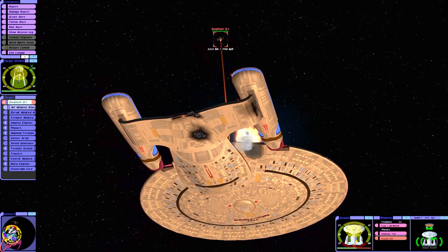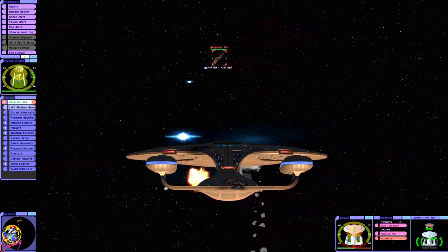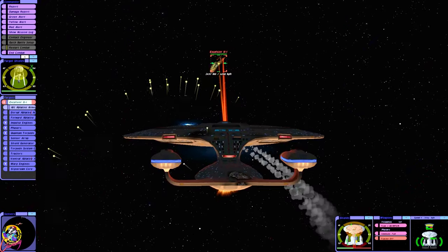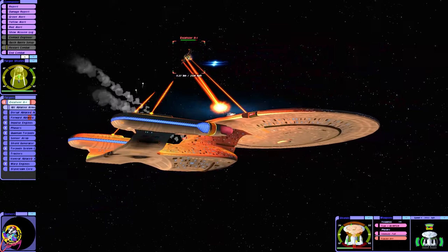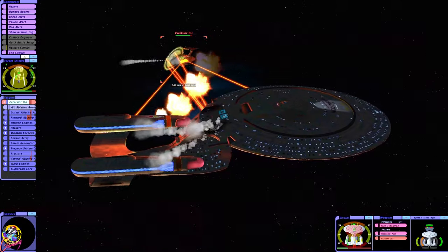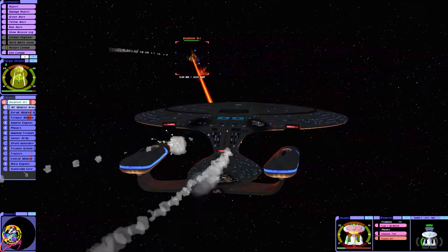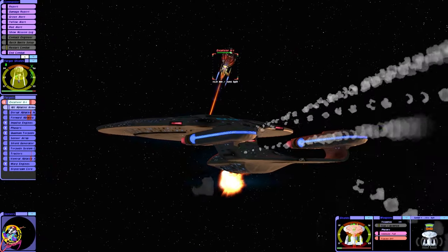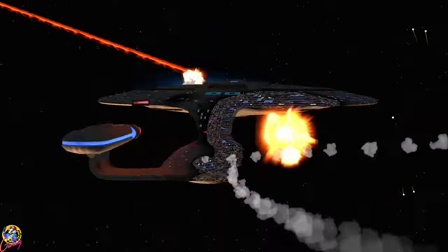Wow, the Excelsior 2 is a beast. I can't get through that shielding — doesn't help that my quantums keep missing. There we go, we did a bit of damage I suppose. When facing the Excelsior 2 you're going to have to get close to it; you can't engage from a distance because it's too fast and it will just evade your torpedoes.